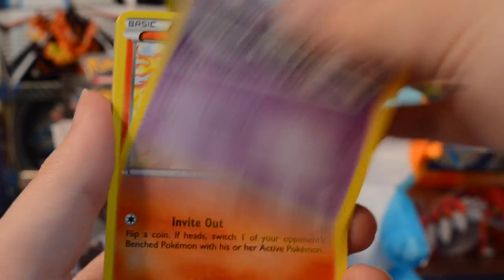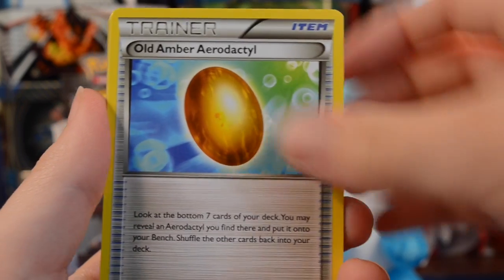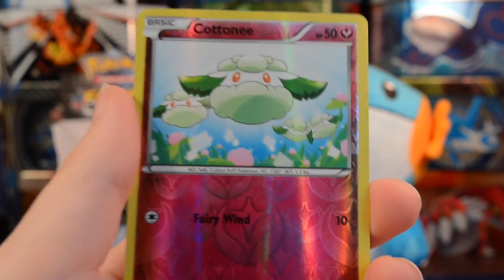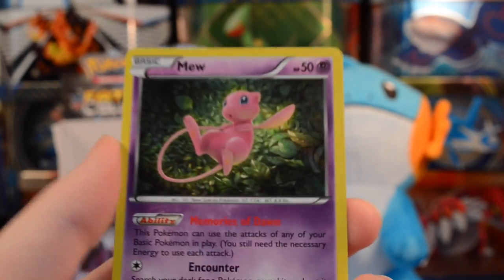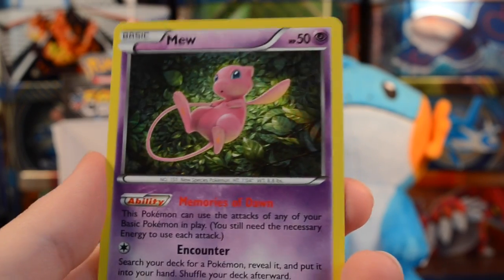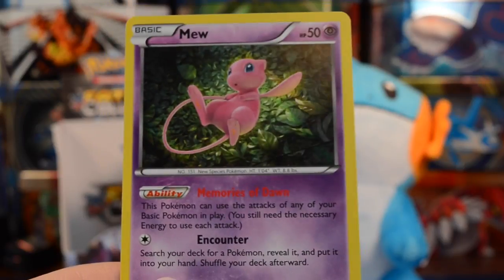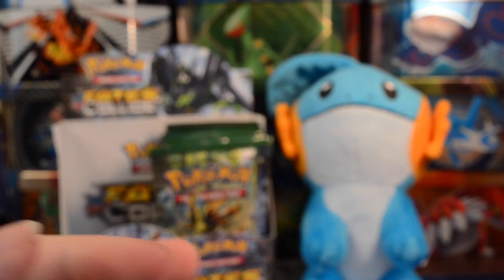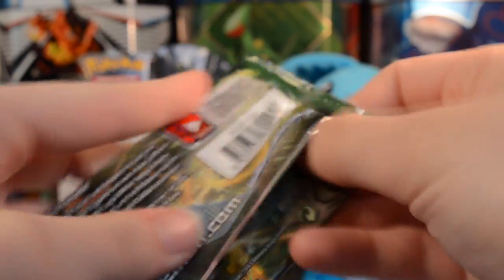From this Zygarde pack we have a Whismur, Meowth, Binacle, Gothita, Fennekin, Old Amber Aerodactyl, Scorched Earth, and Brakeson. Our reverse is a Cottonee — just a common card — and we have a Mew holo, which is very nice. For some reason the holos aren't showing up as well; I think it might be because I changed the cardstock. This Mew is super adorable — I think we already pulled the reverse version, but it's great to get the holo.